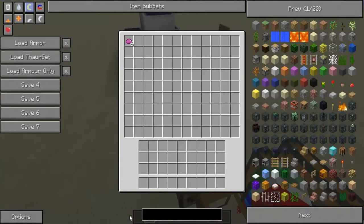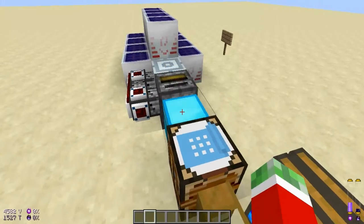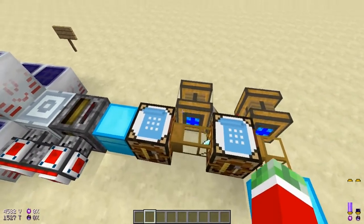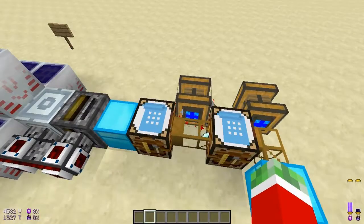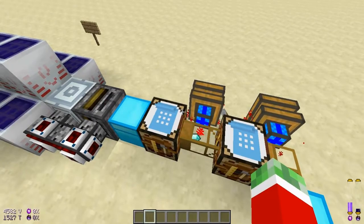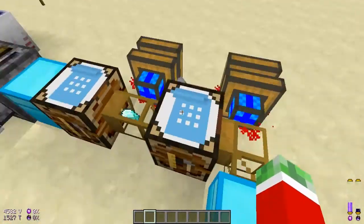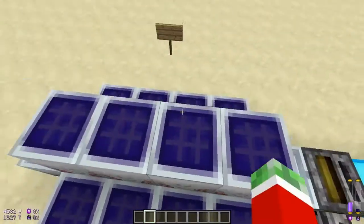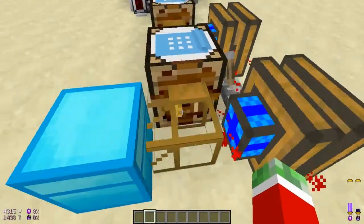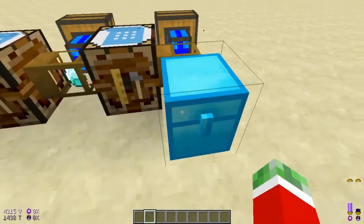I'll just give a demonstration by spawning myself some UU matter. This thing is also fully automatic, so you can just stand AFK for a while. If you use solar panels that's fine, but if you use a nuclear reactor I won't recommend standing AFK.